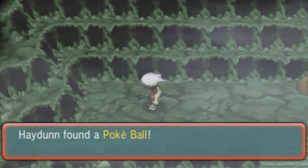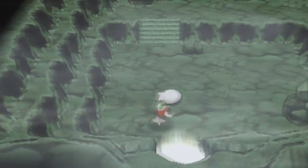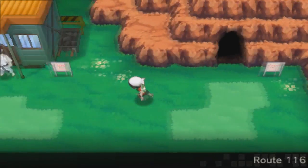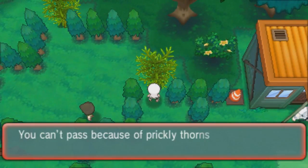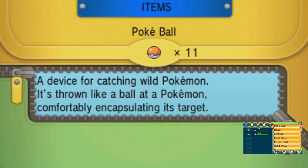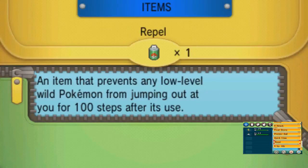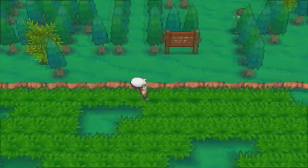Found a Pokéball - I have way too many Pokéballs. Getting to the point where Great Balls are going to need to come in pretty soon. We're back to Route 116 and we can go over this way, except we can't pass because of the prickly thorns. There's nothing over here - that's a real bummer. I'm going to go ahead and use a Repel because I do not want to be bothered with these wild Pokémon.